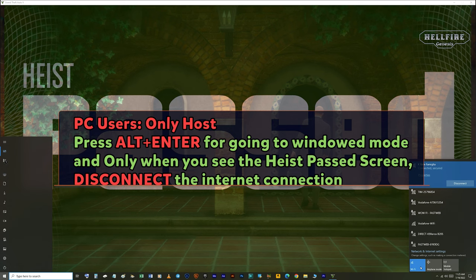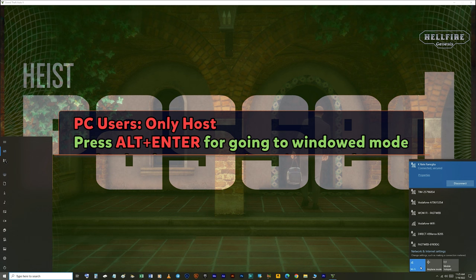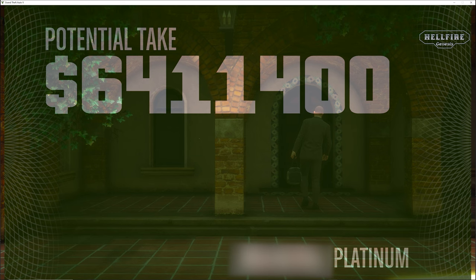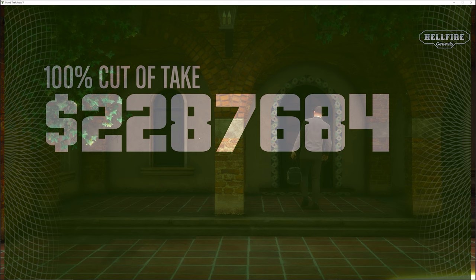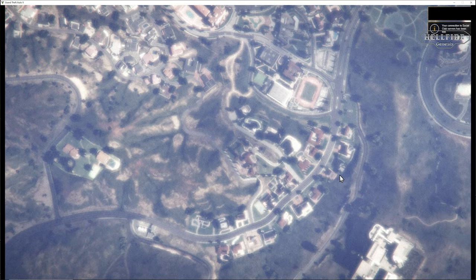For PC users, only the host needs to disconnect the internet connection when the Heist Passed screen comes up. For disconnecting, you can press Alt+Enter to go to windowed mode and turn off the Wi-Fi or use airplane mode. If you have a wired connection, just pull out the Ethernet cable or turn off the modem. Press Enter when the alert screen comes up, wait till the game goes to offline story, then reconnect the internet connection and go back online.